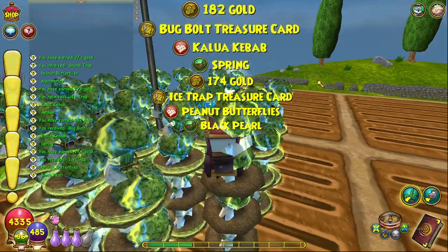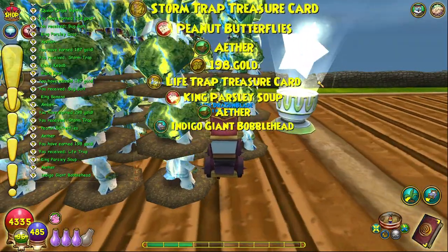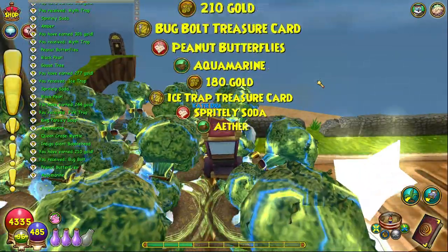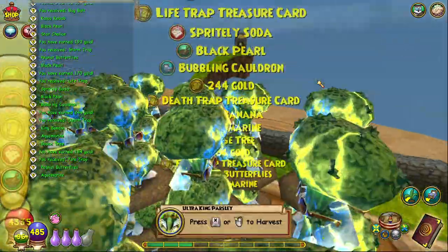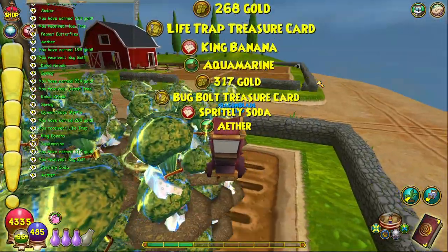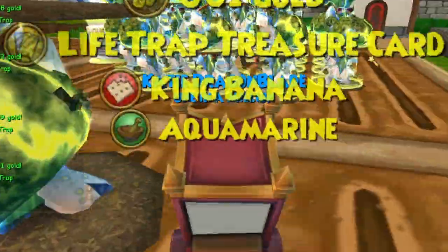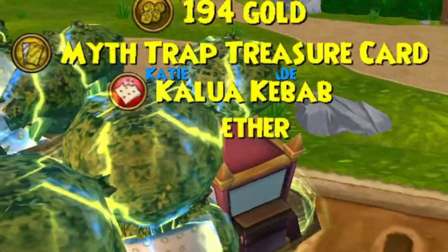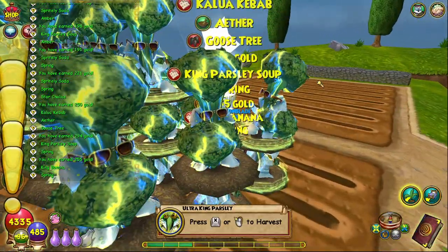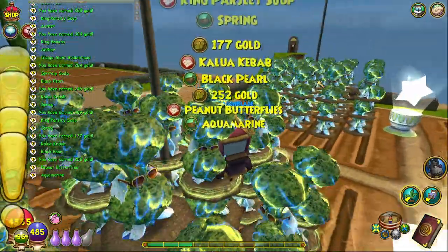With all of that said and done, there is a small price to pay for all this Amber. To gain this much unbridled power, we have to make a deal with the devil. Because what I was not prepared for was the ungodly cacophony every single time I want to harvest my plants. Their cries fill your mind, worming deeper and deeper, slowly driving you mad. Just do yourself a favor and mute your sound when you go to harvest.